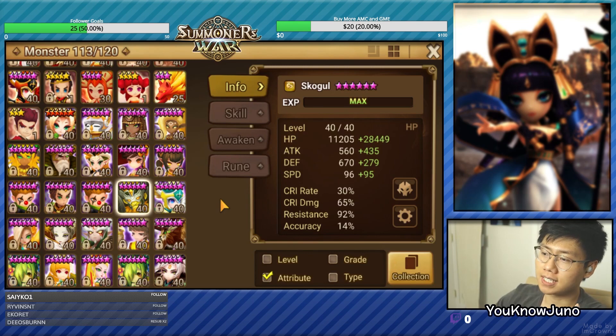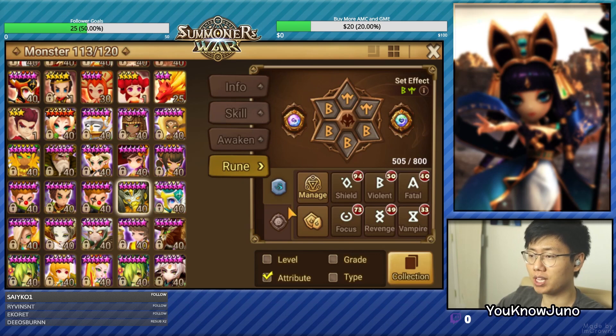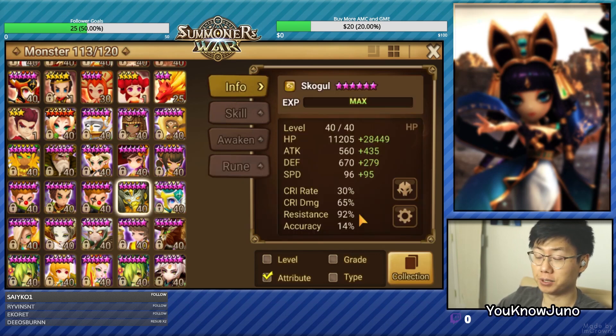So this is Skogul. His defense is kind of low and he's not exactly on 200 speed, but that was something that was hard to get. But we did put him on Violent Will on 92 resistance. So I think that is a big, big, big improvement, and we will use him like this.